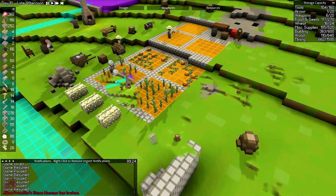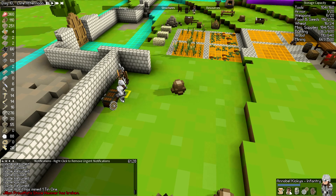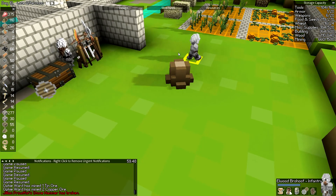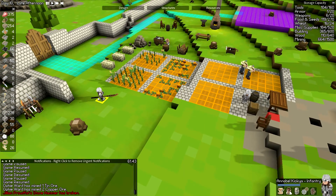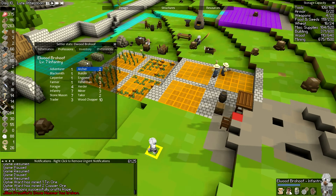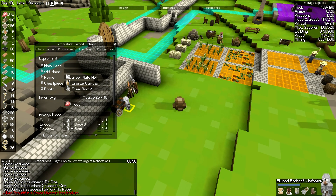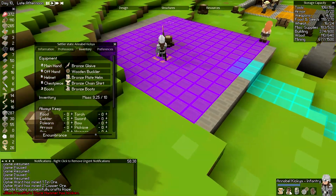I've actually found a spider on the map. Since we have plenty of wood and stone, I got Annabelle and Brohoof on patrol to kill a lone spider — maybe this spider is the reason why we're not getting any enemy spawns lately because I'm itching for some action. I got Annabelle KickYa, our level five infantry, with the glaive. Brohoof is level seven — he's our main melee guy with the bronze broadsword. They both have bucklers. Look at these guys — they're just waiting here, sitting ready to go.